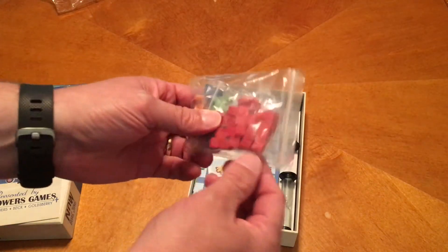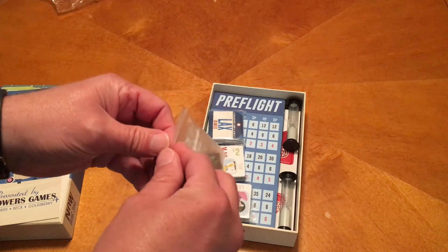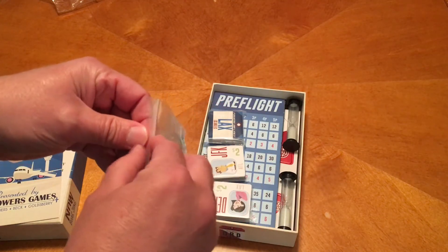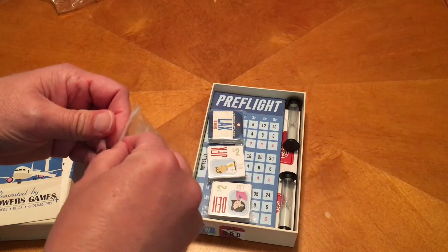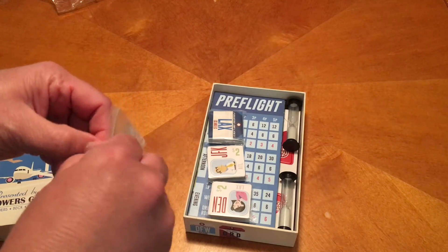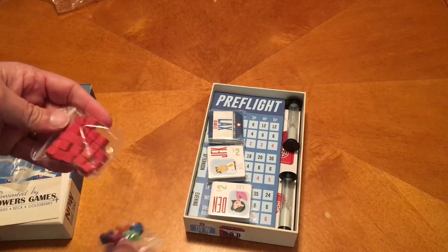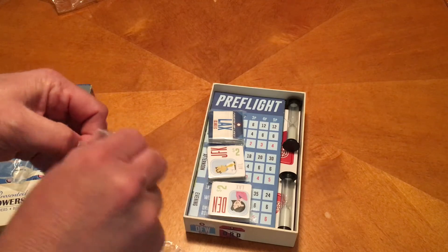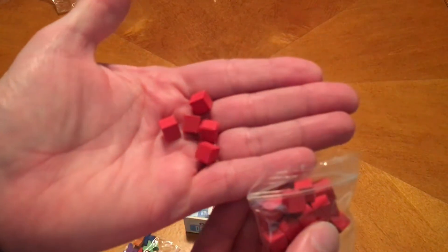We have what I call the Anger Cubes — that may actually be what they're called. This is what you're going to place on passengers during the maintenance phase of each turn if they are still in an airport. These are standard little red wooden cubes.